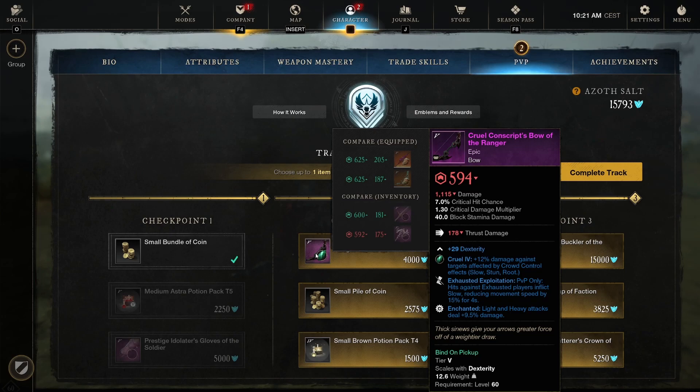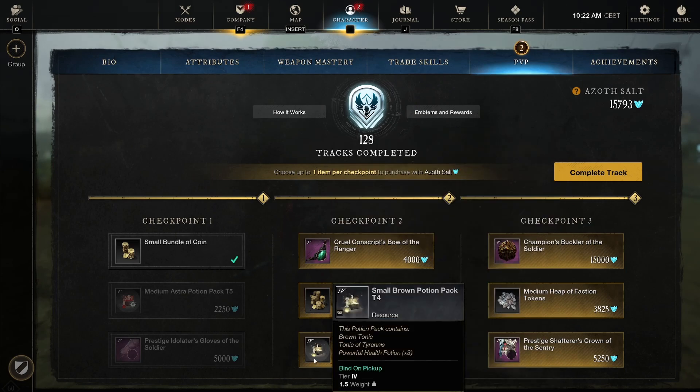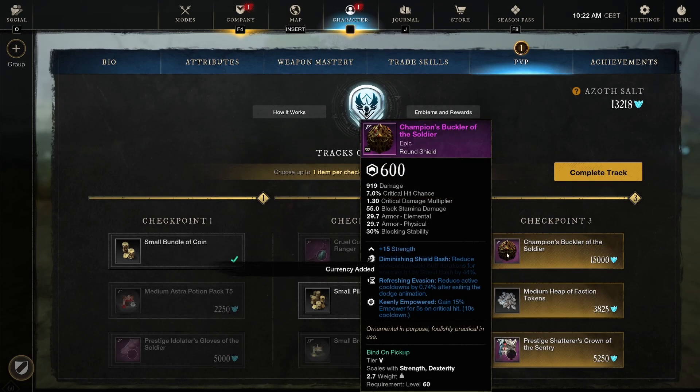For checkpoint 2, we got the Cruel Conscripts Bow of the Ranger — Dexterity with Exhausted Exploitation (PvP only, hits against exhausted players afflict Slow, reducing movement speed by 15% for 4 seconds). Pretty interesting perk. And Enchanted — you can never go wrong with Enchanted. We got a small pile of coin at 1,062 and small Brown potion pack tier 4 — I'm going to go for the coin. Champions Buckler of the Soldier with Strength flat stat, Diminishing Shield Bash, Refreshing Evasion, and Keenly Empowered. It's 600 so it should basically be a legendary piece, but it's not.